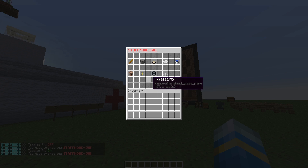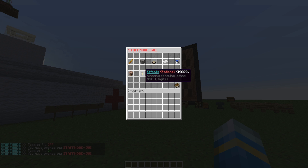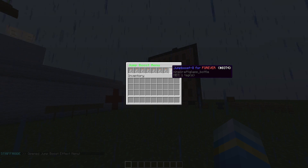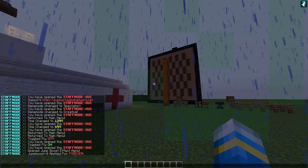Down here we have probably the most useful feature, which is the potion effects. It allows you to easily change your potion effects and even clear the effects. We have invisibility, night vision, speed, and jump boost. If we click the jump boost one we can have different strengths — strength one or strength eight. So this is going to make us jump really high.